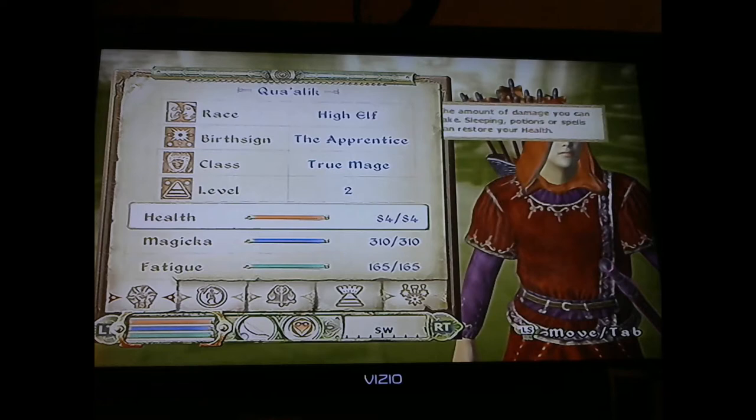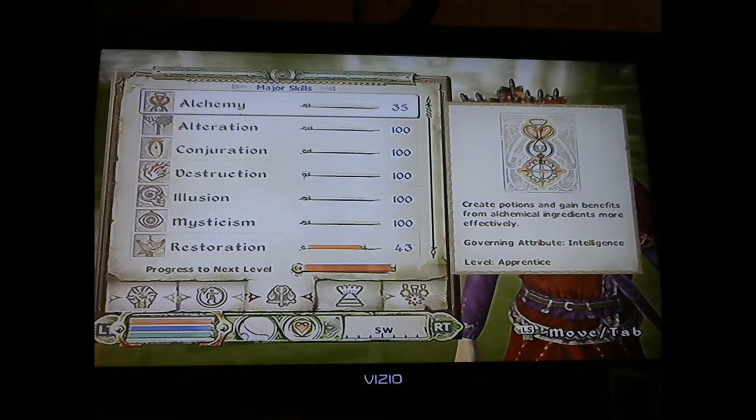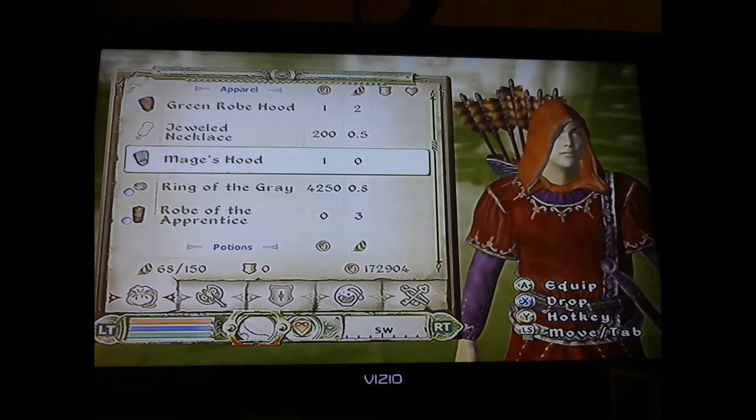I'm going to make the necklace — water breathing. I'll probably make two different necklaces: one for water breathing and one to increase my intelligence, that way I have more magicka. I think I only have one necklace right now, just the jeweled one.